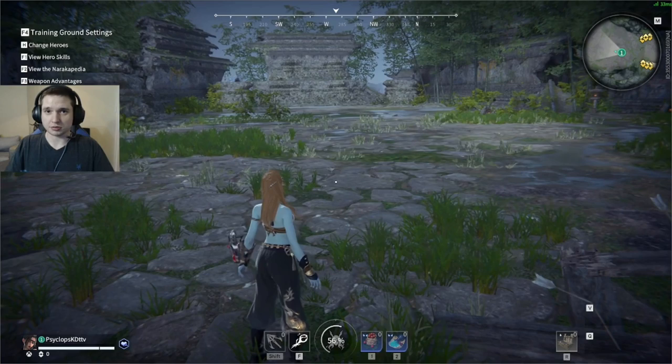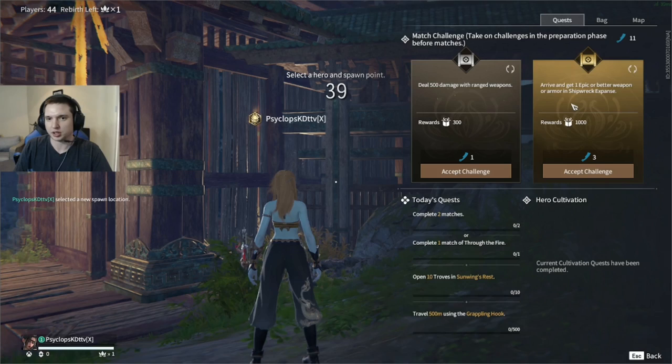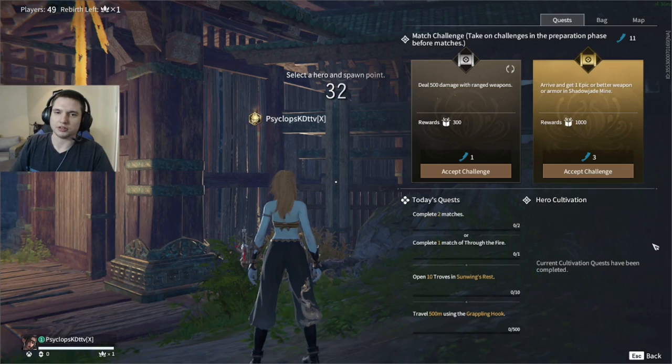I only use ordeal coins on the gold challenges, and only one specific gold challenge — deal 1,000 damage with melee weapons. If I don't get that, I don't take it. You can also re-roll these challenges with the little icon.